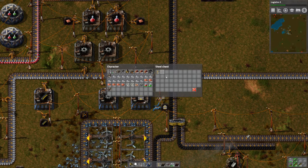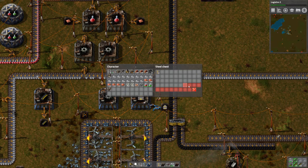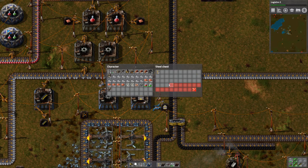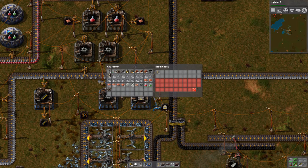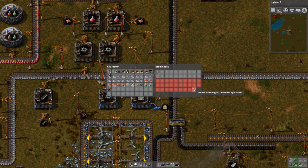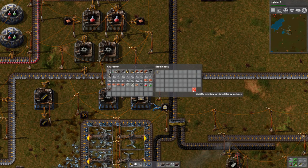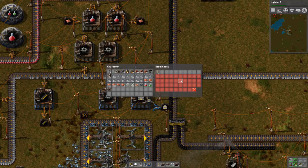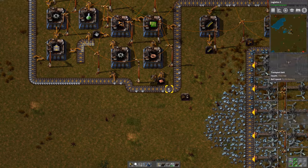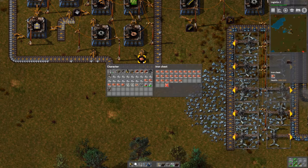I learned that you can limit the number of things made by dragging this red X. So let's say we only want that many — it'll just fill up to this point. Probably want... how many do we want? Let's do one row. One thing I want to do is get copper over here so we don't have to fill this copper thing manually.